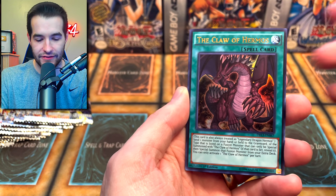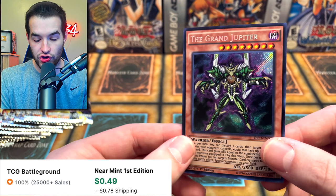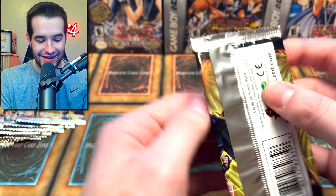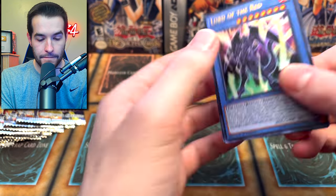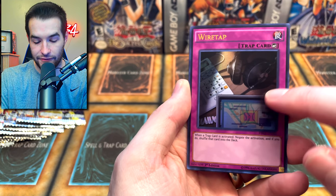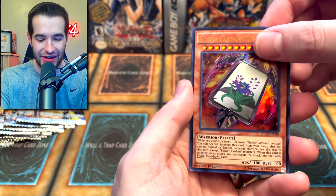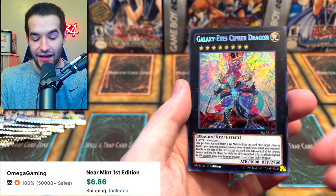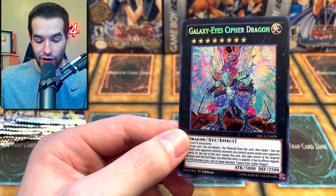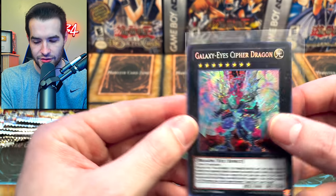We probably pulled 20 out of 576 packs, or maybe 15. We got the Crane, Cypher Wing, the Grand Jupiter — I've seen this card a million times, I think it's just really bad. Lord of the Red, Wiretap. There are so many Cardians, literally every time. Ooh, Galaxy Eyes Cipher Dragon — this is a really good one. I think this used to be one of the most expensive cards actually, and then obviously Numeron Dragon got expensive for some reason.